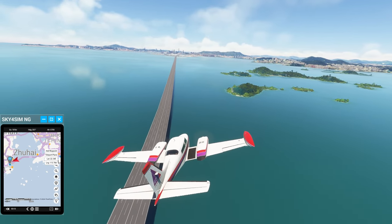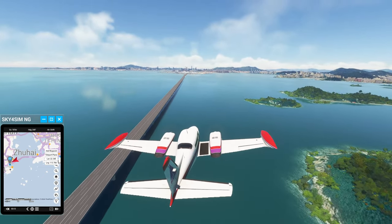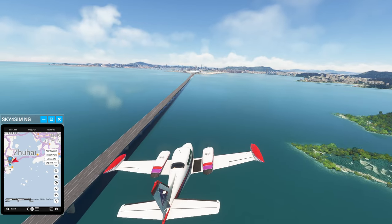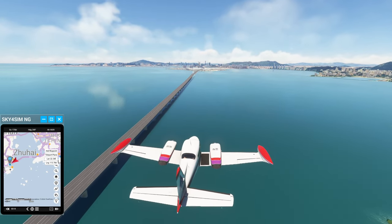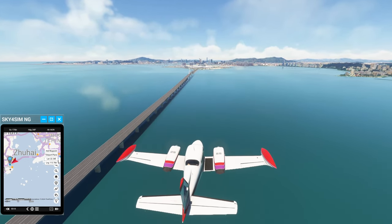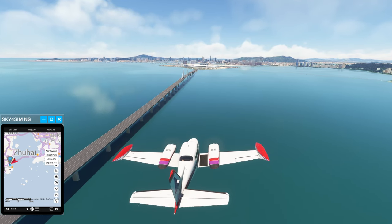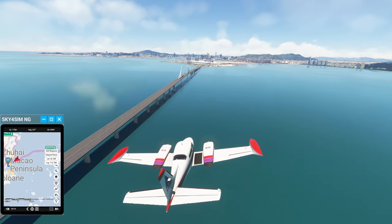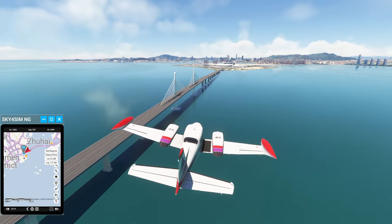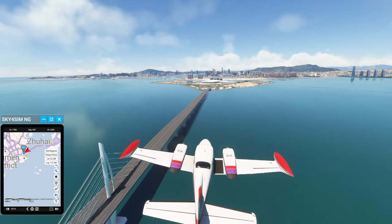Zhuhai is actually basically all the islands and stuff and part of the land other than Hong Kong and Macau. It sort of wraps around Macau in an interesting way - Macau itself is like a void in this city called Zhuhai, its own separate entity in the middle of it. You can see Zhuhai on the map, and the borders of Zhuhai are sort of interesting - it really encompasses a whole chunk of water, including all the islands that aren't already part of Hong Kong.